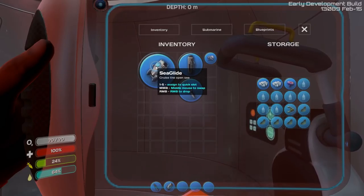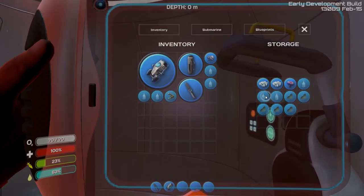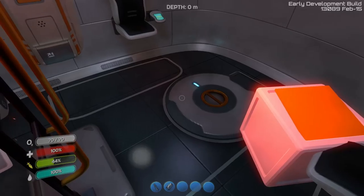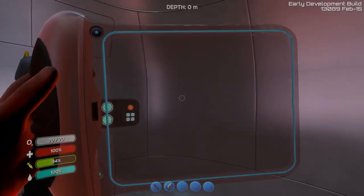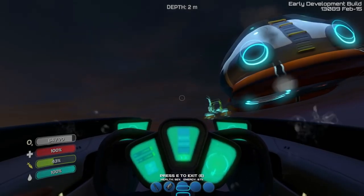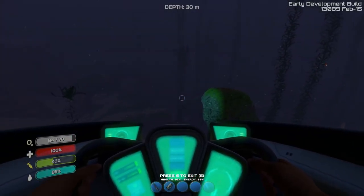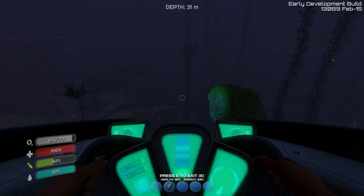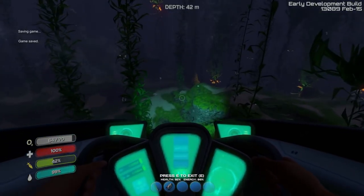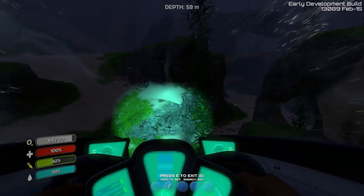I probably don't even need the sea glide anymore, now that I've got this thing. We are going to have to eat though. This thing's not getting any energy back. My friend showed me that if you save the game, leave the game, and come back, the ship goes back up to 100% energy. I don't like it because it's kind of cheaty, but I don't care since it's not getting energy back like it's supposed to. So I'll be fine using that exploit.